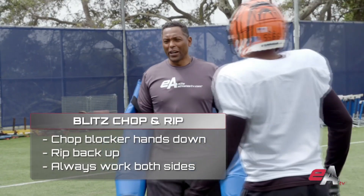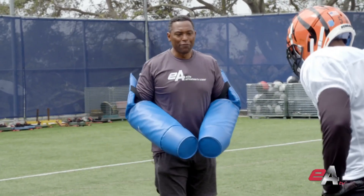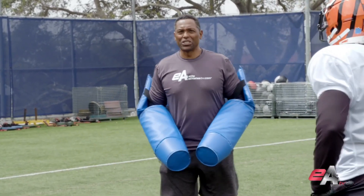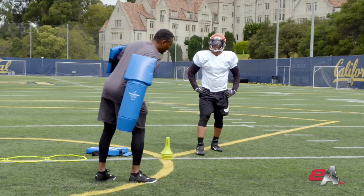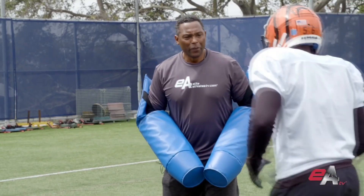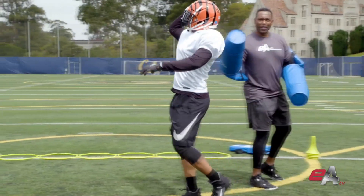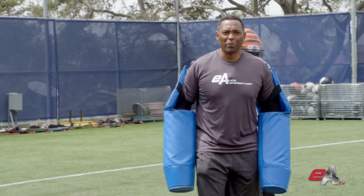This drill is about a linebacker working out of a blitz stance, using a fundamental pass rush technique called a chop and a rip. As you get closer to the arms and the blitz is coming off, you chop the hands down and rip back up to get to the quarterback or get to the ball carrier.